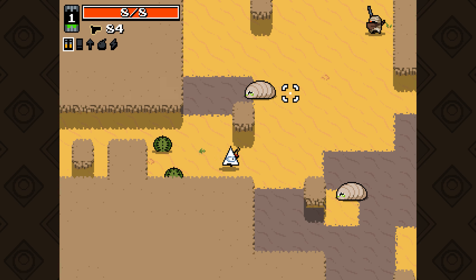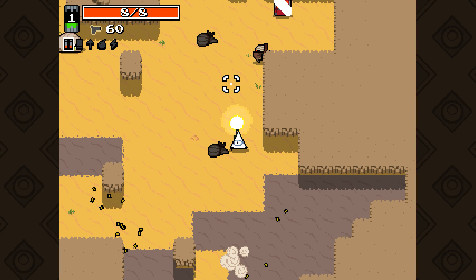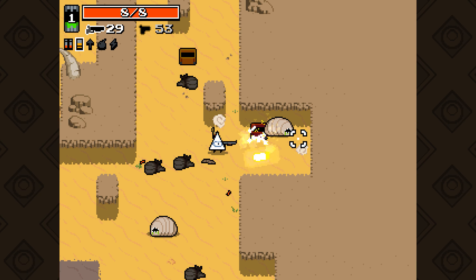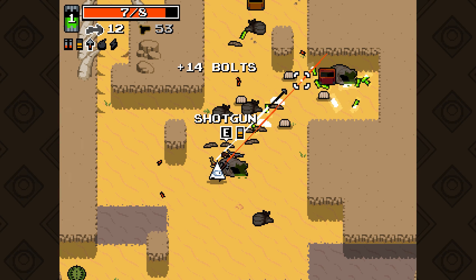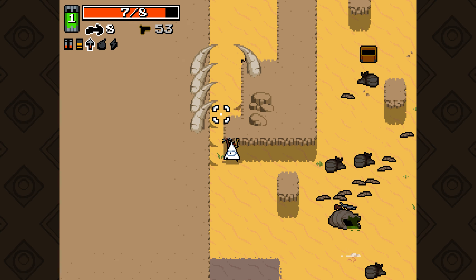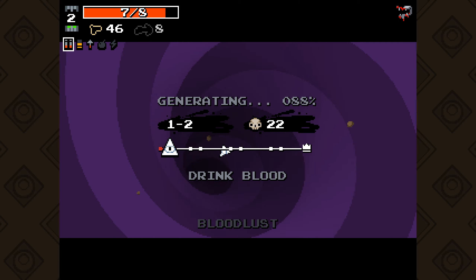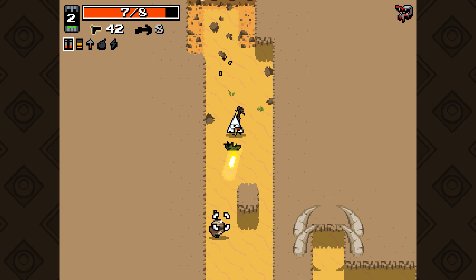This is a roguelite which you are playing from a top-down perspective. Here you've got some characters which you can unlock — let's go for the Illuminati guy, the triangle with money, because why not. As you can see, you're just this guy trashing everything on screen, and once you've trashed everything you collect these plutonium shards or something radioactive, because that's what triangles and mutants always do.